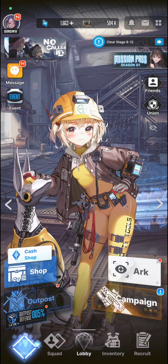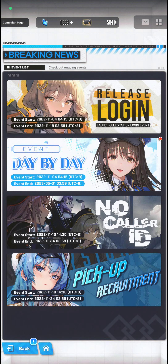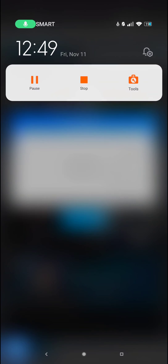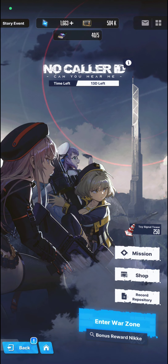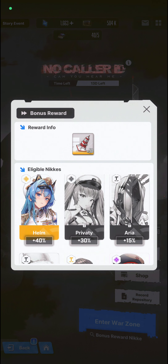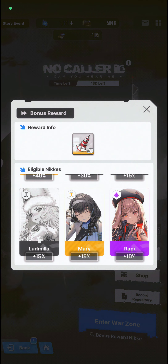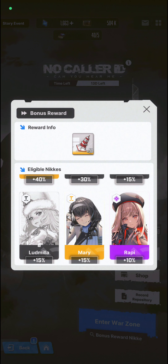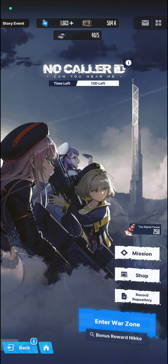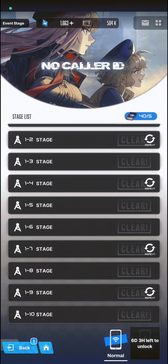The server is quite laggy right now. There was a system error, so I restarted the game. Now in the bonus reward section, I have three NIKKEs I can use: Helm, Mary, and Rapi. Combining 40 percent plus 10 percent plus 15 percent equals 65 percent — so I now have a 65 percent chance to get the Toy Signal Tower whenever I fight in the War Zone.